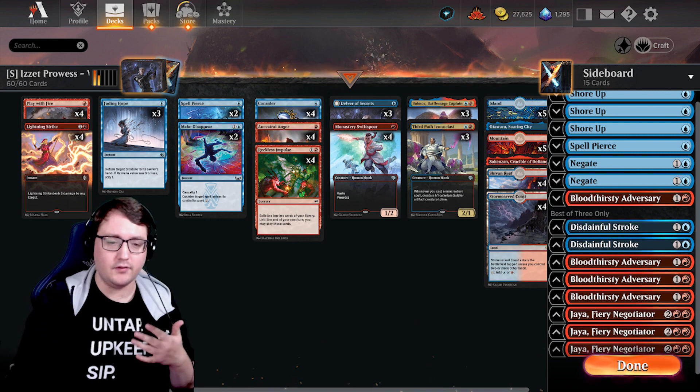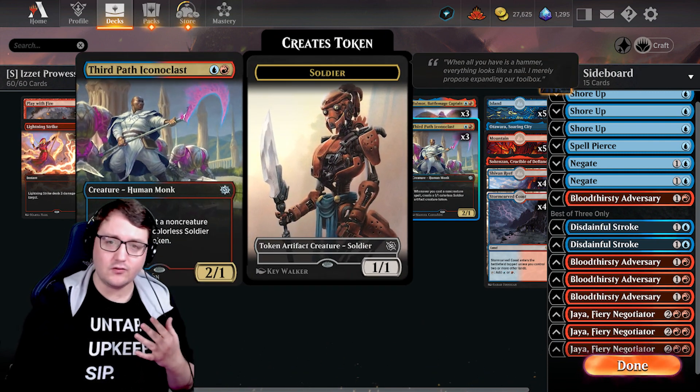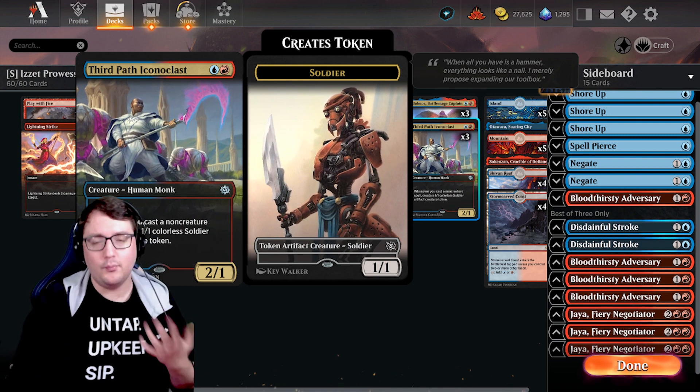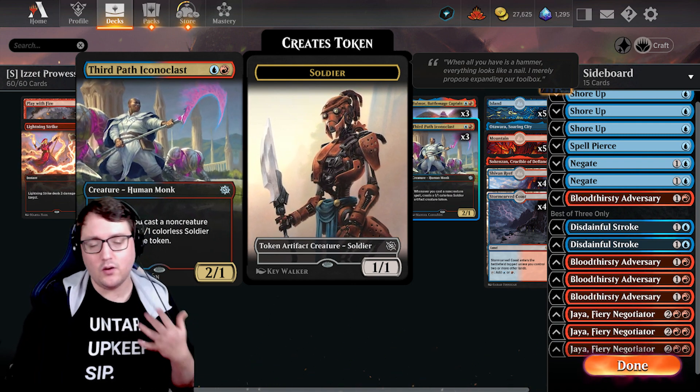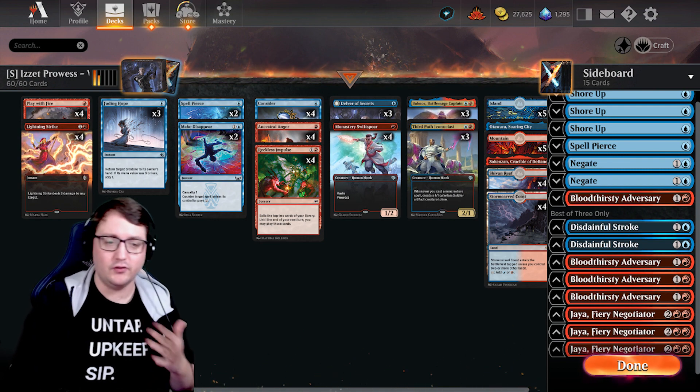First off, the Swiftspear, obviously. We also are playing Third Path Iconoclast. Casting a non-creature spell may not give it Prowess, but this is going to make you a 1-1 colorless soldier token, which is awesome, because we love a board of tokens to go wide.